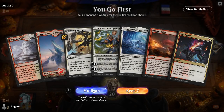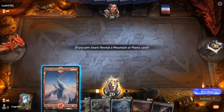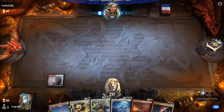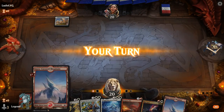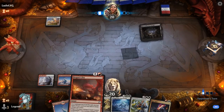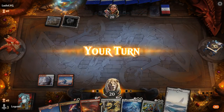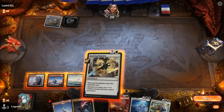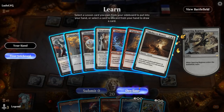Game 3: We're on the play with an acceptable hand. Opponent is black-white. They play Fortel. We can play Regimen and think long-term about what lesson to grab. We've got our four-drops lined up for the next couple of turns, so we might want Introduction to Prophecy for versatile card draw.